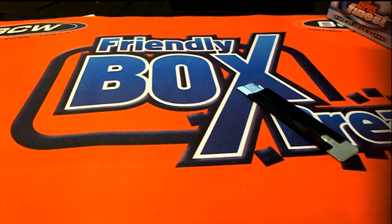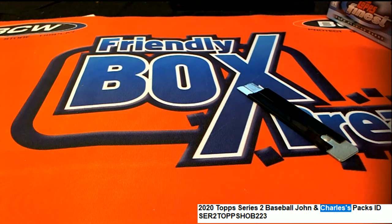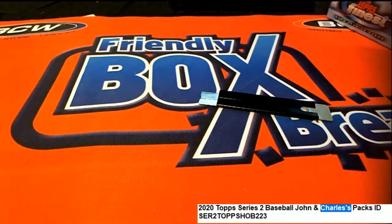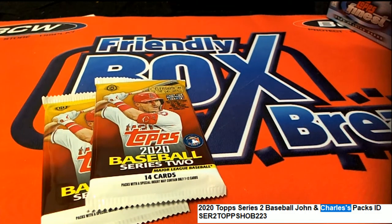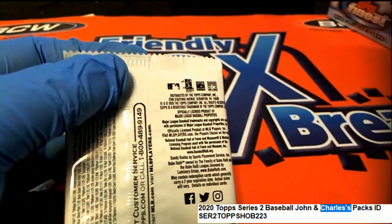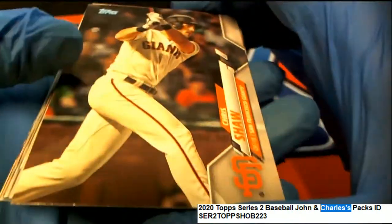Now we're going to go over to Chuck's packs. Those are John's — now it's all about Charles's packs. I don't know if he's here at the moment, so I'm just gonna randomly pick his. If you're here you can select your pack, if not I'll just pull your packs. I don't think Mr. Charles is here, so let's get to it. Good luck Charles P, good luck in the jersey break coming up.